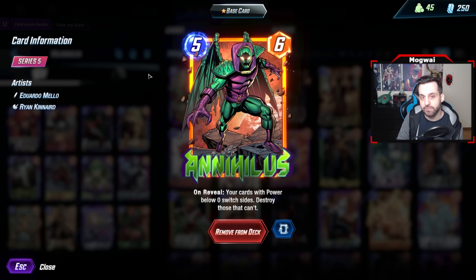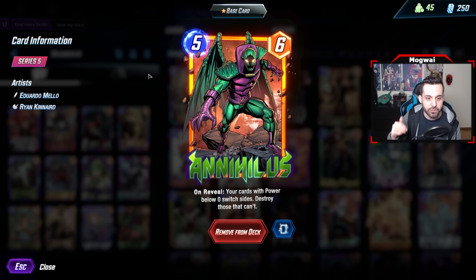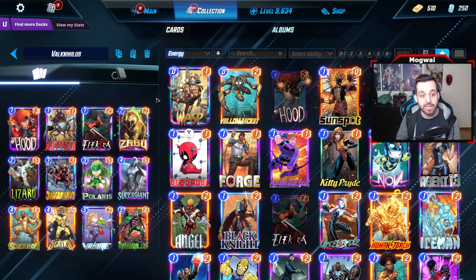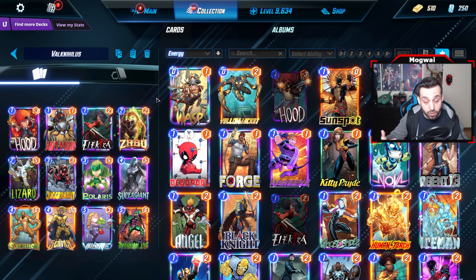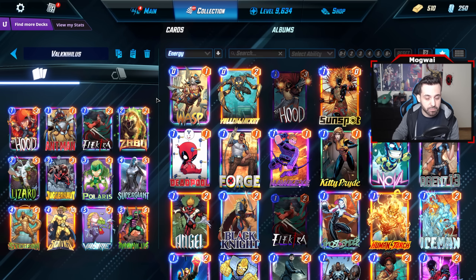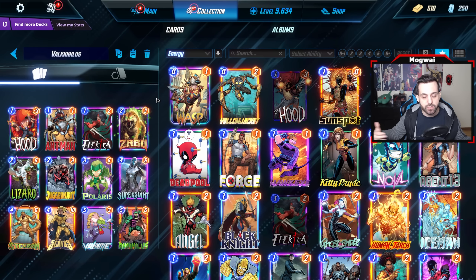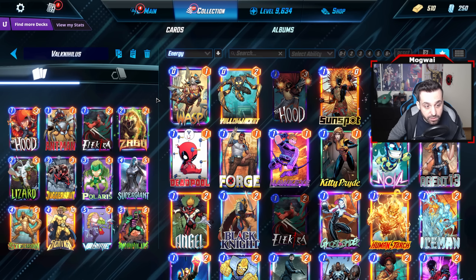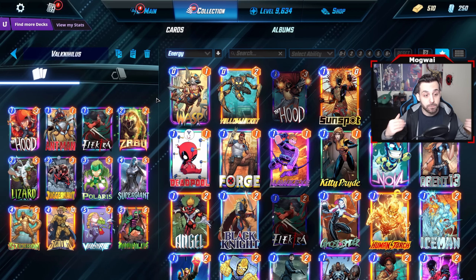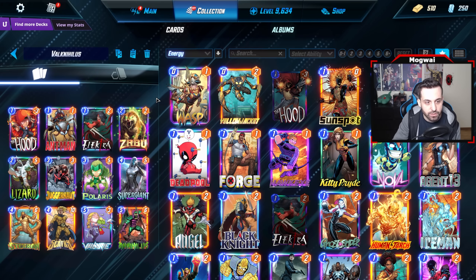Annihilus turns Sentry into a meta-defining four-drop. As you can see: five energy, six power — your cards with power below zero switch sides, and destroy those that can't. There have been established Annihilus decks, some including Storm, which makes sense because you lock out the location and generate the Void there so the opponent can't fill it up. There are also clogged versions with Hazmat or Yellowjacket and Debris to pass over some rocks.